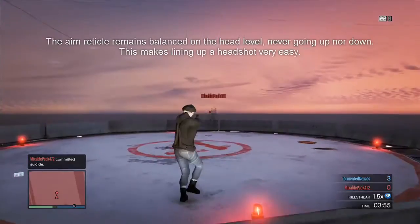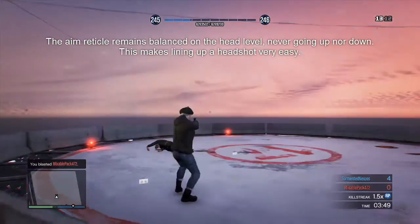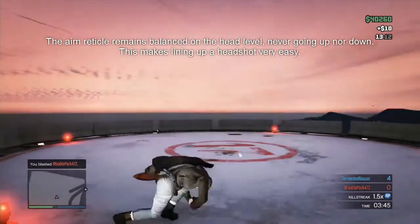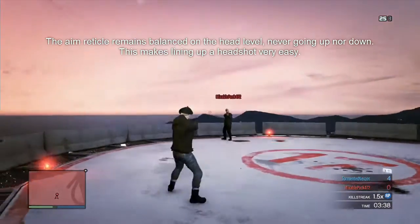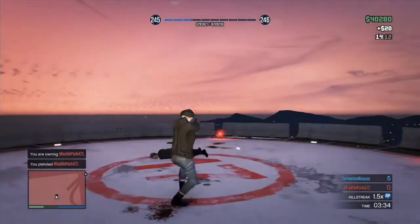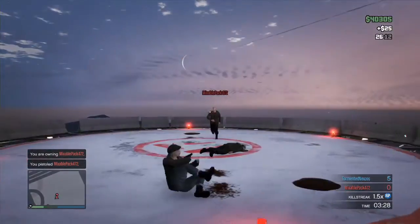Notice how I simply move left and right as opposed to moving back and forth. I'm doing this because it allows me to focus my aim directly on the other player's head, and with a pistol you should always go for a headshot as it is the fastest and easiest way to kill someone. I'm not really moving towards or away from the other player; instead I'm keeping my distance, which allows me to focus on the headshot as well as strafing away from their aim.